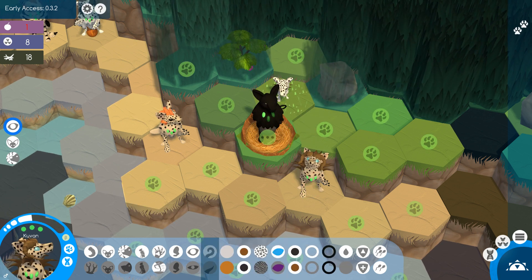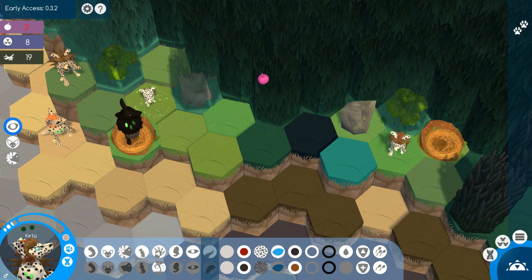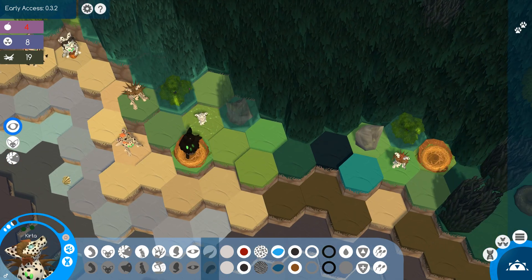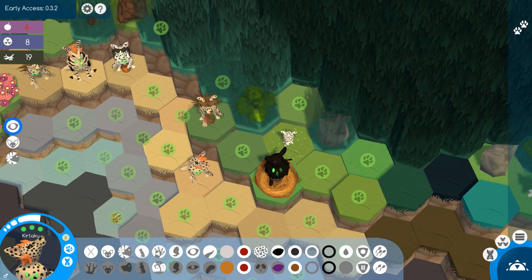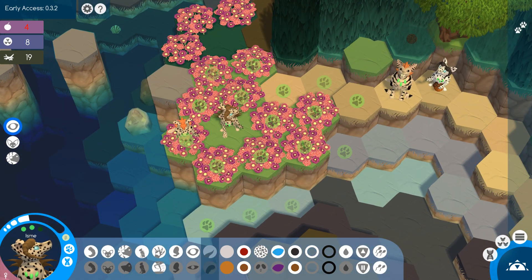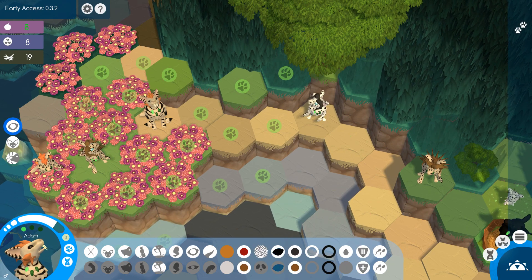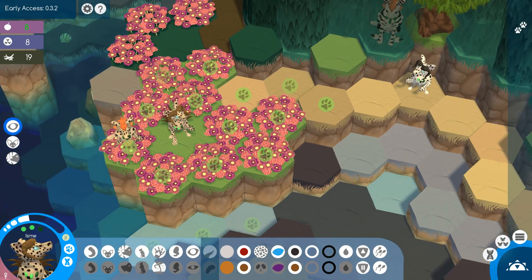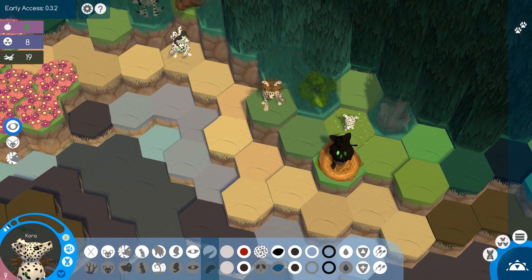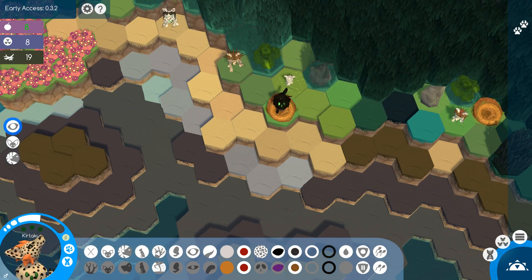It worked! Scooting Kuvan this way, continuing to gather. Oh dear, we might have to bring Kuvan in. Kirtaku, moving up this way — I want to get everybody on these ports and ready to go so when the time comes we can move out fairly quickly. Do we have anything? Cora and Kirtaku could breed — that would be good!